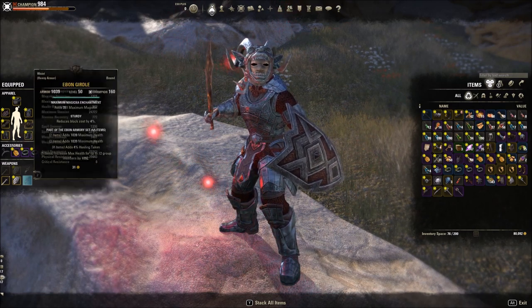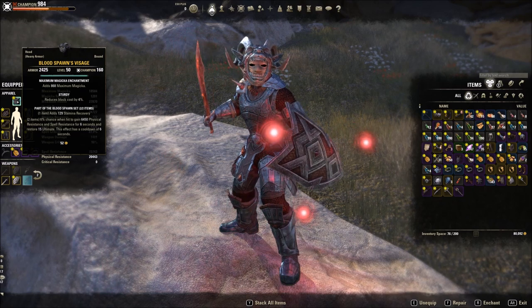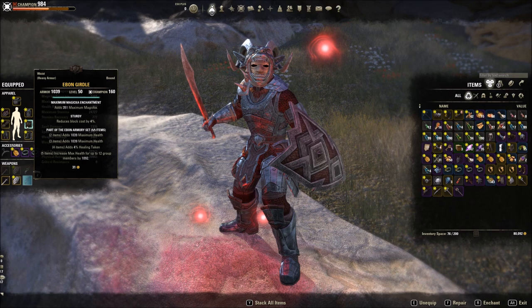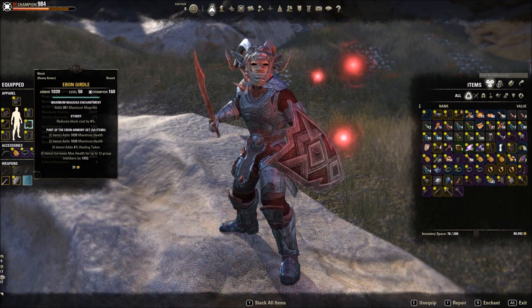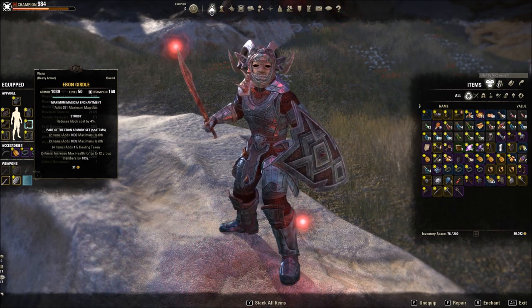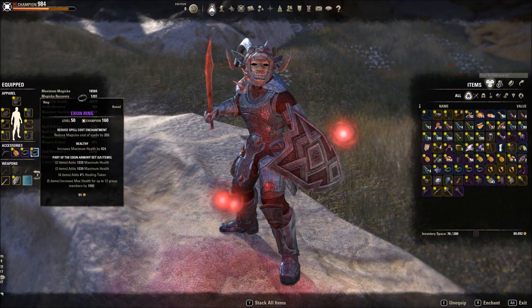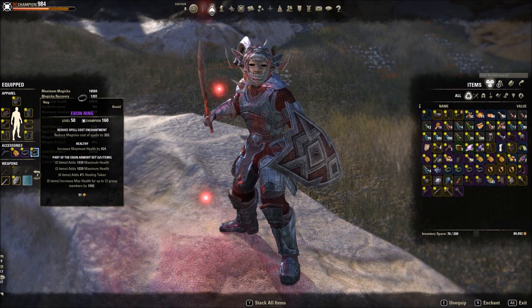So the setup is 5-piece Tava's, 2-piece Bloodspawn for ultimate regeneration, and a 5-piece Ebon Armory Set. The Ebon Armory Set comes from Normal Maw — you can get some Gold pieces from the last boss in Vet, though I'm not sure — but you can get Purple now, which is really easy to get. It adds a ton of health.